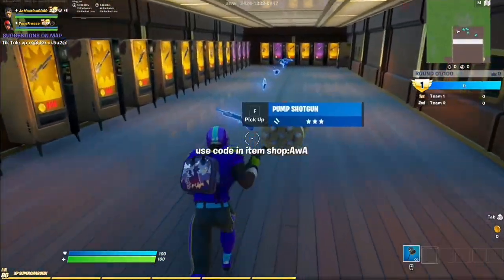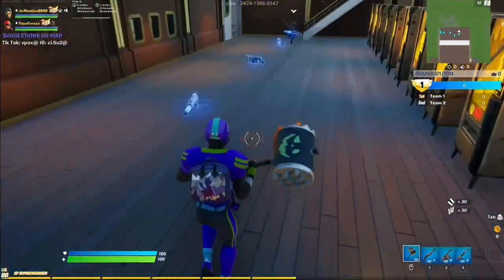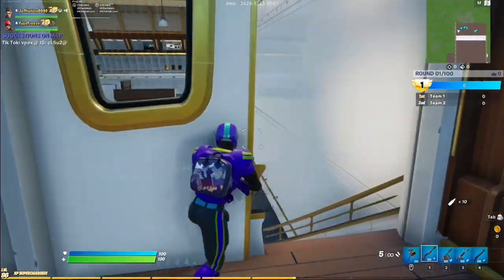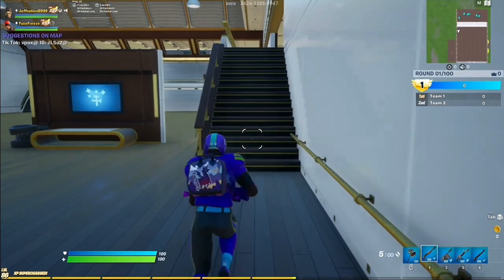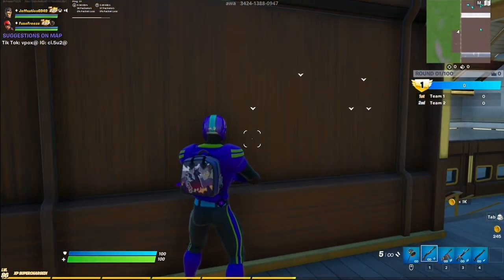Basically what you gotta do — I'm just gonna grab my loot first. Come out here, make sure you're on the right side. You have to come up these steps, then take a right, and right on this wall it'll say X.